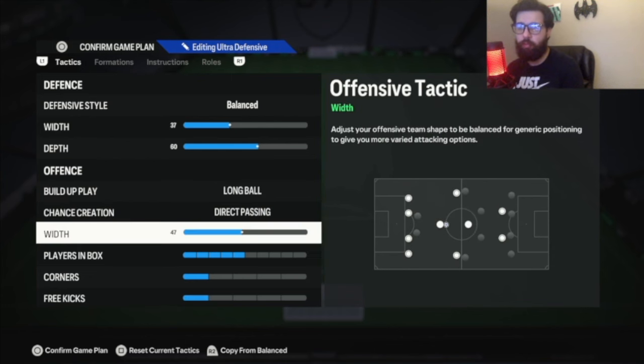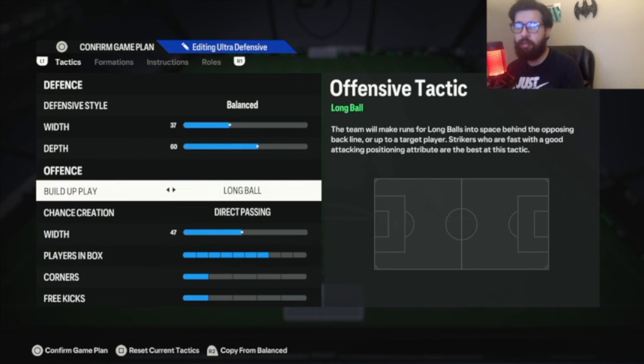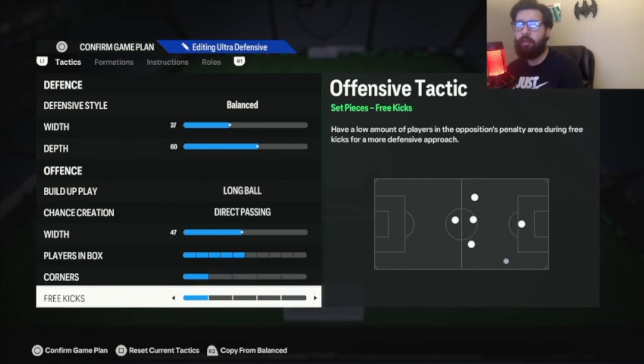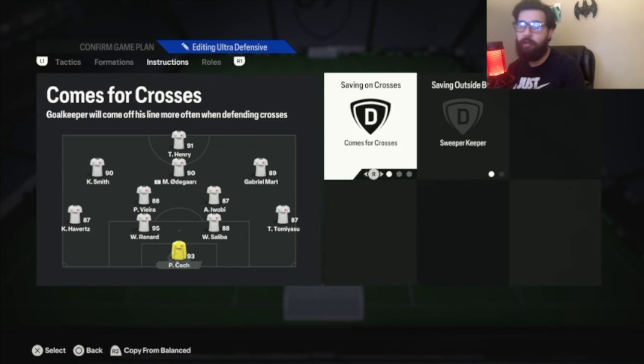I'm playing long ball, direct passing, with 47. Players in the box: 5. On players in the box, you can change it up to 7 if you don't play long ball — if you do balance, up it to 7; if not, leave it at 5. Corners and free kicks: 1 and 1. If you want to see me go into a deep dive of who goes where and why I chose certain things, just go on my channel and look up the most recent video for that formation. Also, hit that like and subscribe button — it really helps out the channel a lot.